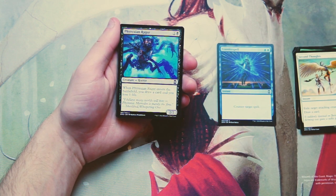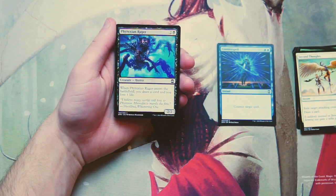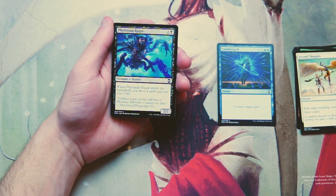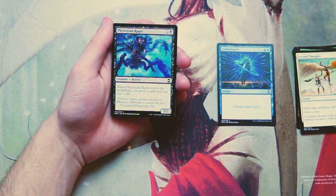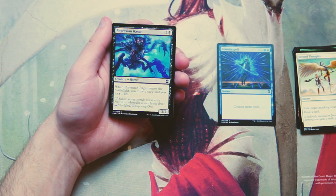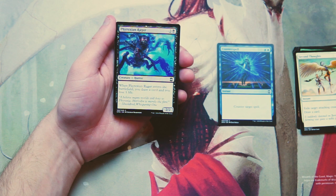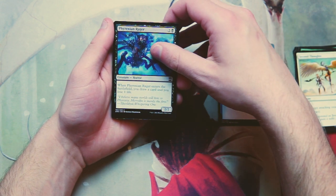Phyrexian Rager is a 2/2 for two and a black — when it enters the battlefield you draw a card and lose one life. I really like this card; it's a solid three drop. It's not a flagship card by any means, but it draws you a card so it keeps your engine turning, and a 2/2 for three can at least block or do something. It's a good value card, but I don't think it's better than Counterspell.